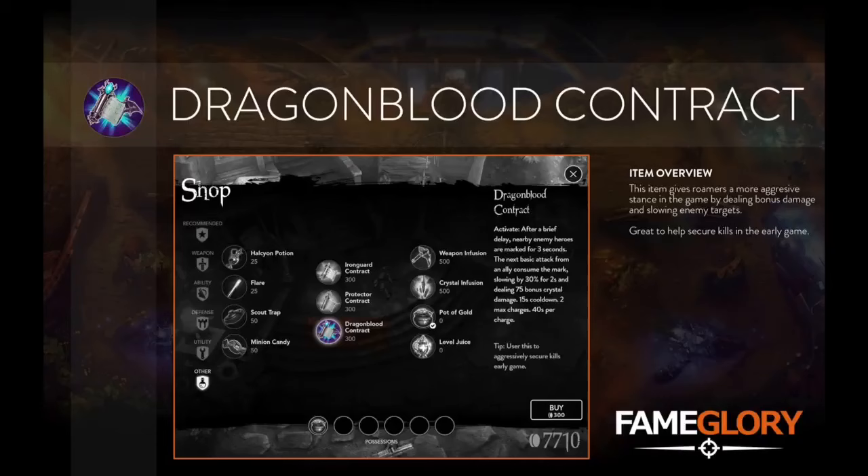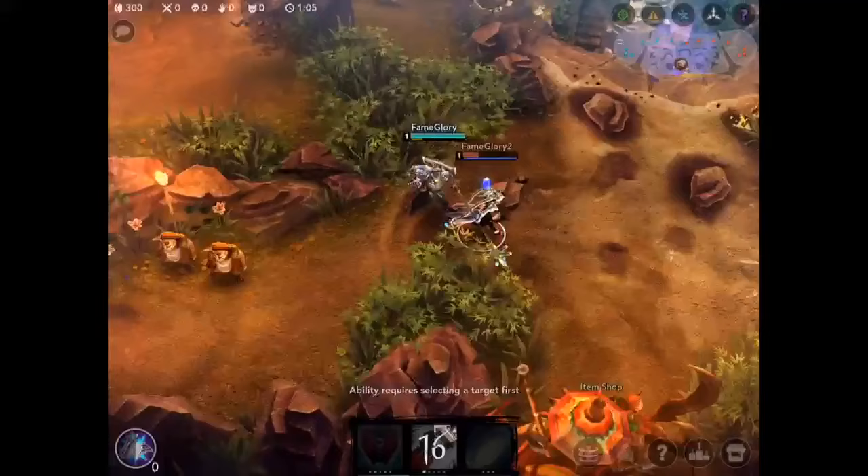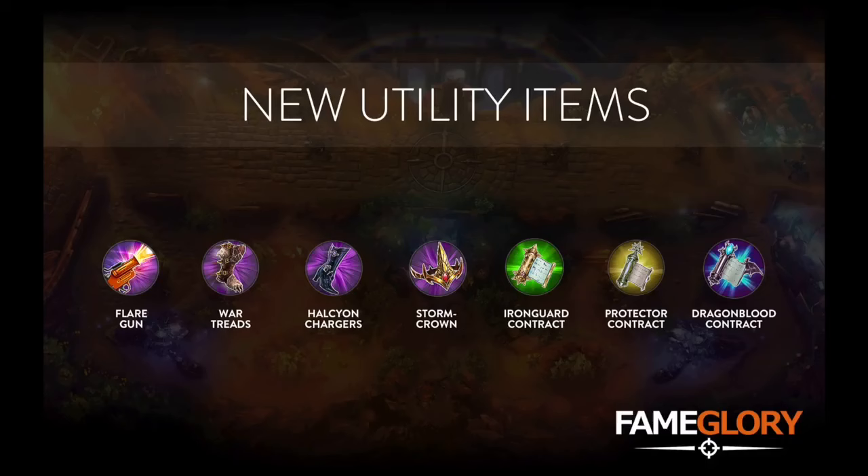The second new contract is the Dragonblood Contract. This is a more aggressive item which, when activated, applies a mark to enemy heroes for a short period, which, when attacked by an ally, deals bonus crystal damage and applies a slow. The new utility items in Vainglory provide a brand new way to engage, defend, and attack for roamers. Try them out now and discover for yourself how you can help your team.